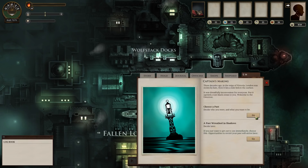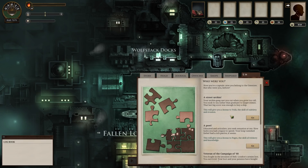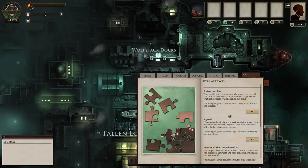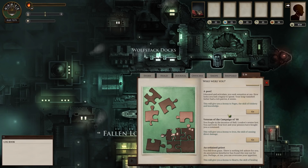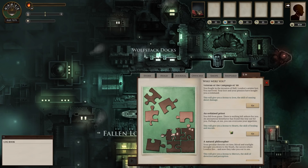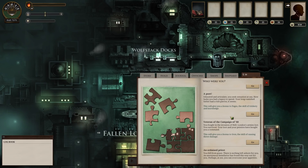We're going to decide — we now lodge in a room above the Blind Helmsman, that's a pub I guess. Who were you? Now you're a captain, now you belong to the Unter-Z, but who were you before? We could be a street urchin, a poet, a veteran of the campaign of '68 — you fought in the invasion of hell. We can be an ordained priest — you fell from grace — or a natural philosopher. I think let's be a poet. Educated and articulate, you seek sensation at sea. This will give you a bonus to Pages, the skill of trickery and knowledge.